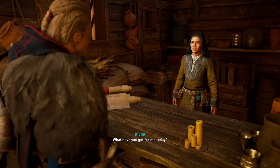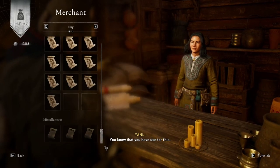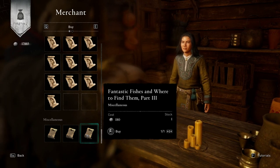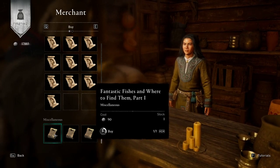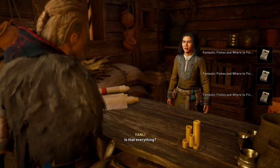So you go in there, you talk to them, speak with them. And you go all the way down, and you see right here these are three fantastic fishes and where to find them — kind of like pages.